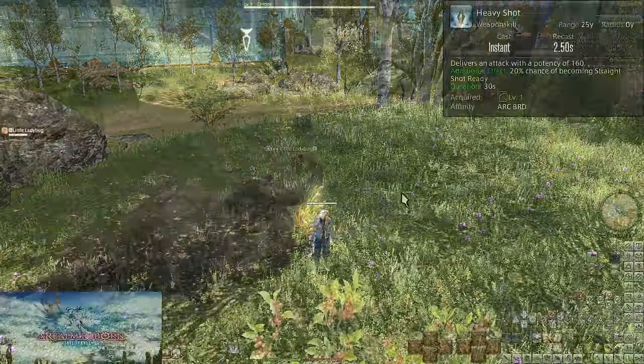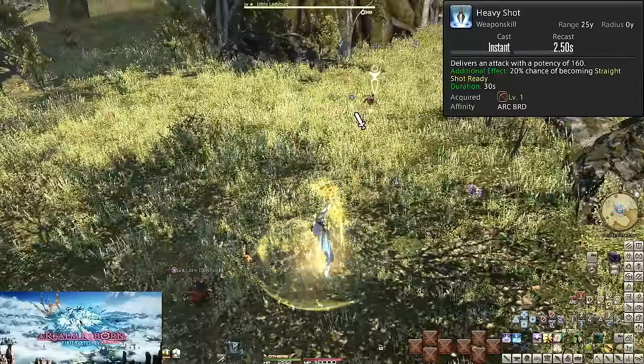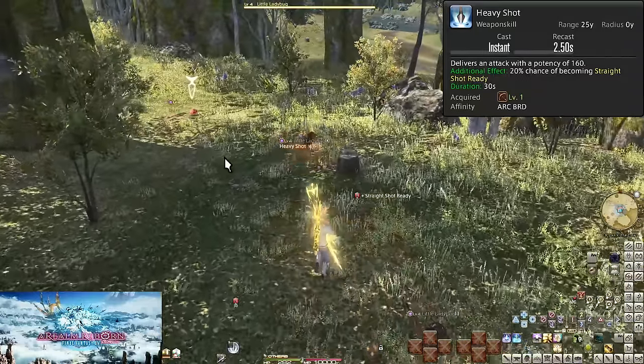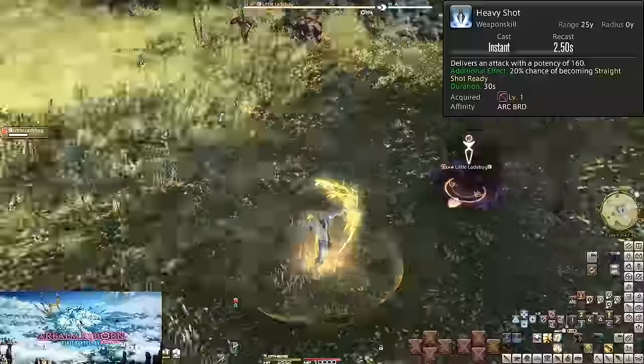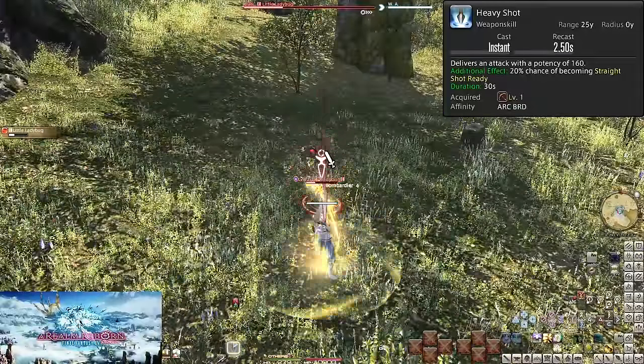Level 1: Heavy Shot. This is a basic attack with 160 potency of damage to a target. As a ranged DPS, we can attack from far away. Most attacks have a range of 25 yalms, and from this point forward range will only be noted if it is not 25 yalms.